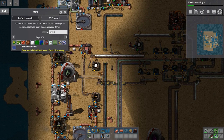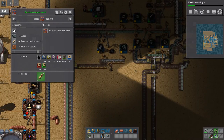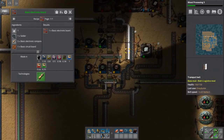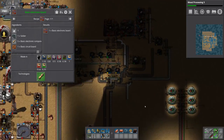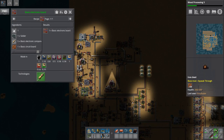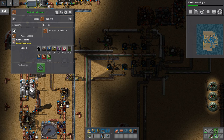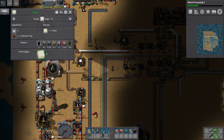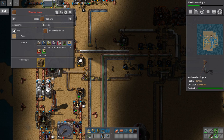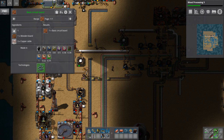We need to make basic circuit boards because we need to make more electronic circuits. They're just iron and some basic electronic boards — solder and basic electronic components — and we have both of those. Now previously we've used the basic recipe with copper cable and wooden board, but if we do a little research we can get wood processing 3, which takes in wood and exports wooden board directly.